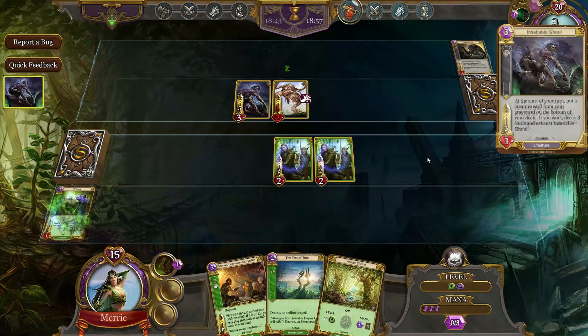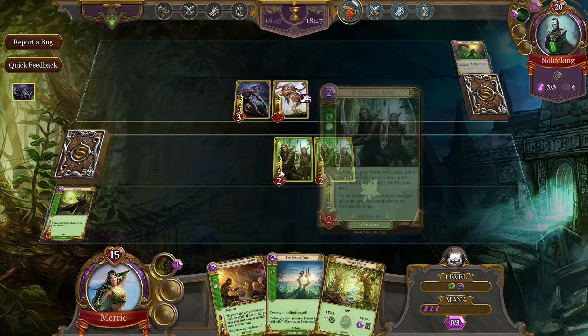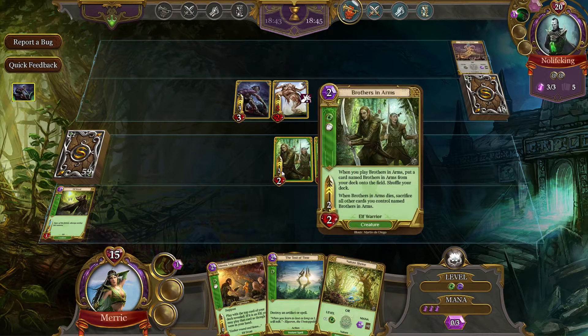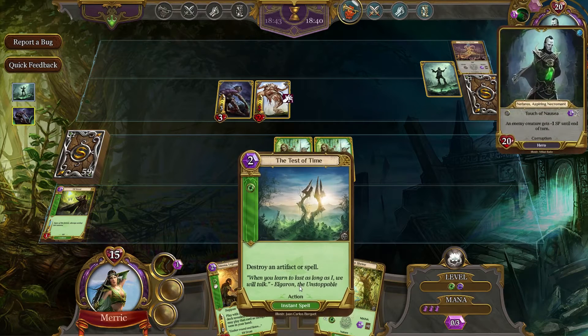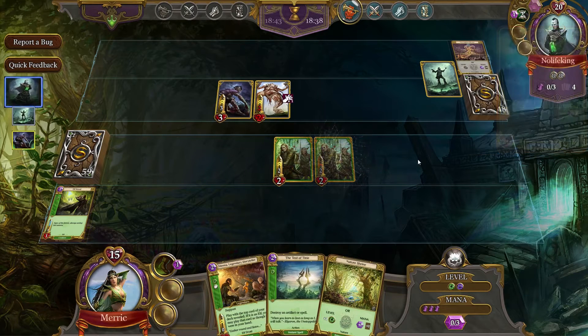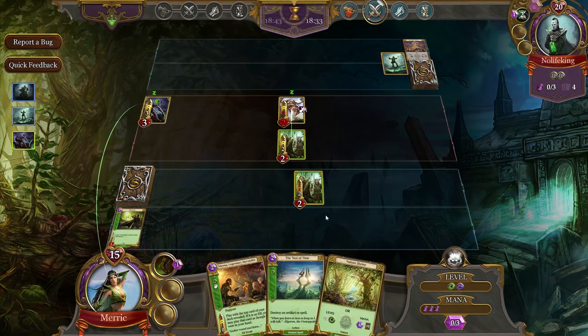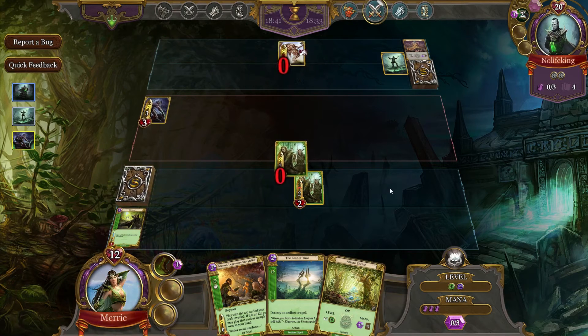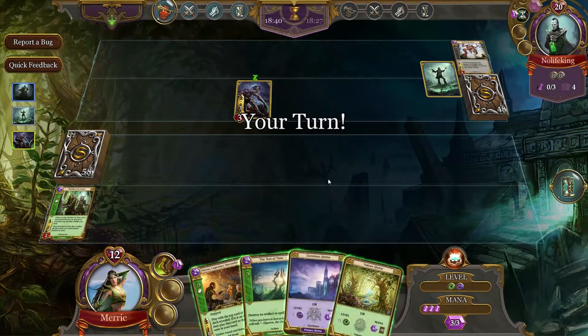We baited that out. That's just fine. What I would do is I would actually attack with the Insatiable Ghoul and kill off one of these Brothers in Arms cards, forcing the other one to disappear. Now we have a way of dealing with that guy, so we'll do that. That was different. I went for the damage. Fair enough.